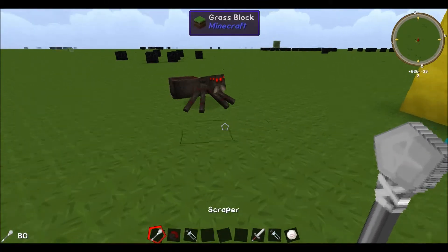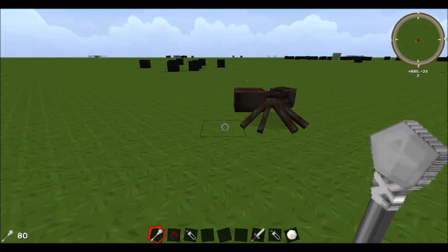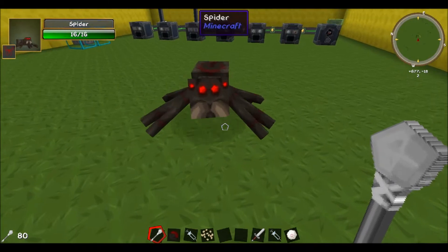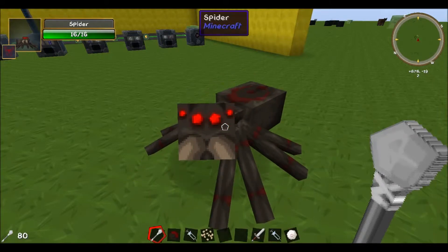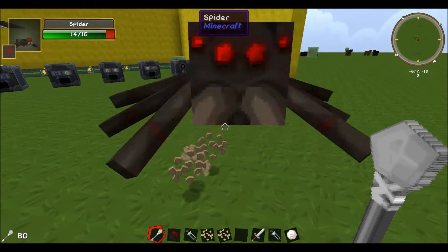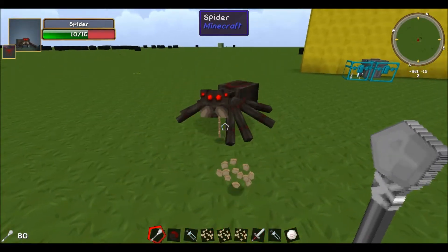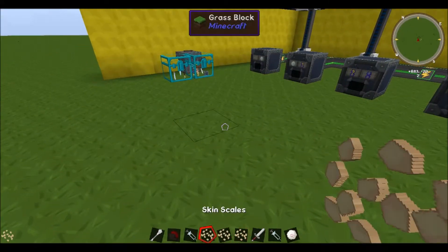To show you how that's done, I'm going to spawn in a spider. Keep in mind you can take skin scales off of pretty much any mob in the game — we're going to use a spider as an example. You go up to the mob and right-click, and when you right-click you see it drops skin scales. Obviously I'm in creative so he's not hurting me, but in survival he would be killing you, so be careful because they will get violent. Just continue to hit him until you get the amount of scales you need — you will need a lot of scales.